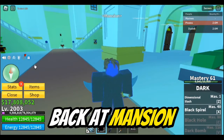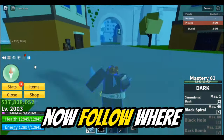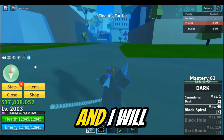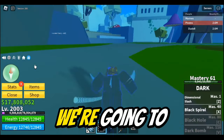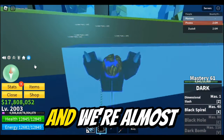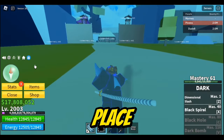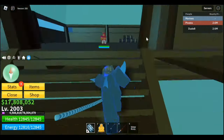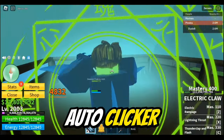Now we are back at Mansion with the Electric fighting style. Follow where I go — I'm going to be going in a straight line for quite a while. You see those mushrooms there? We're going to take a left turn all the way there. We're at the Musketeer Pirate place and I see a small hut. Let's go inside the tiny hut. Luckily I'm using Awakened Buddha, so let me transform and turn on my auto clicker.